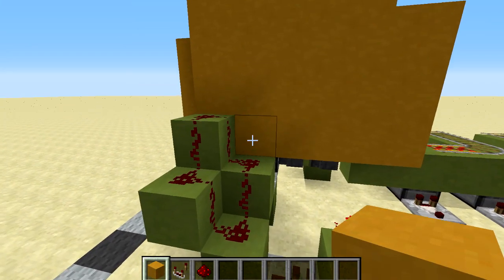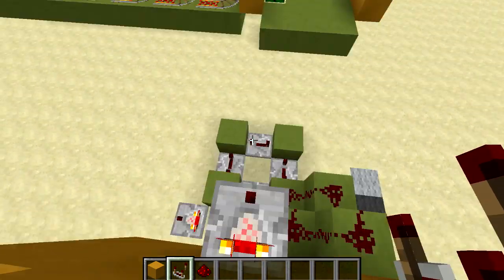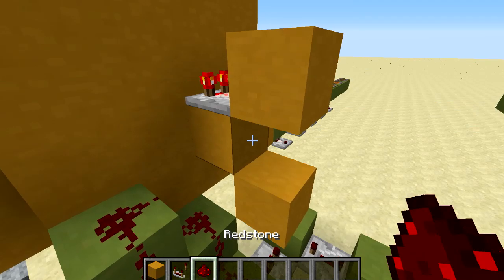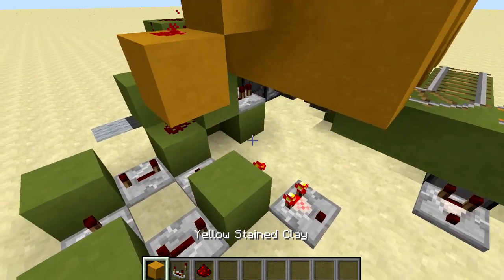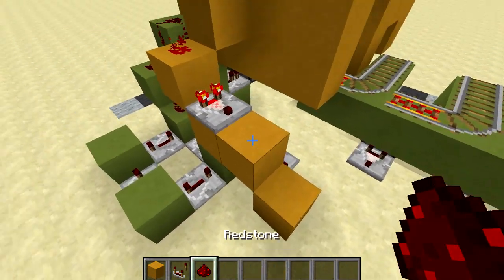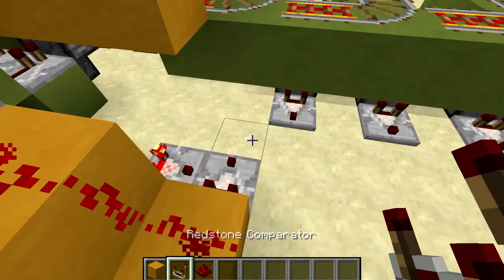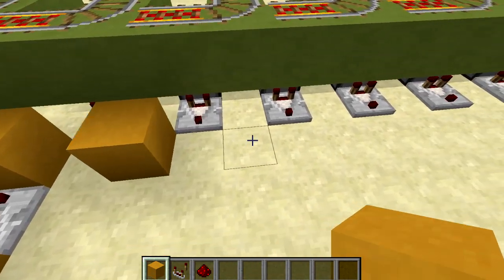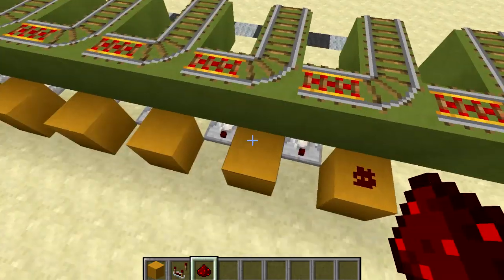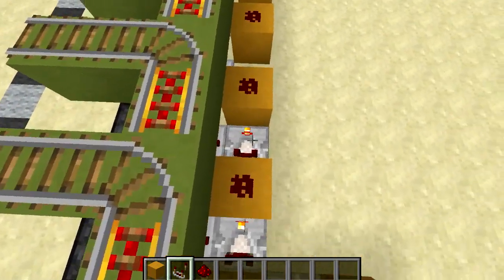For the second part of the redstone go over one block and up. Place a block there with a comparator facing outwards, then three blocks — remove the one in the middle so we can power the redstone from above. Put a block on top with a comparator facing forward, then two blocks where the two pieces of redstone are and the signal strength decreases by one. Add a repeater on the side, place blocks either side of these comparators, put redstone on top of them to control the curved rails, and finally put in the remaining comparators and set them to subtract mode.